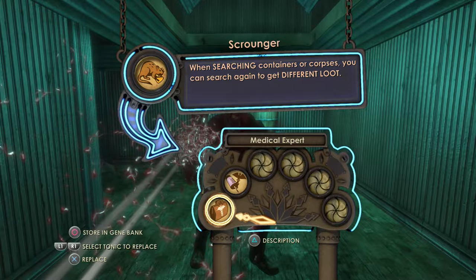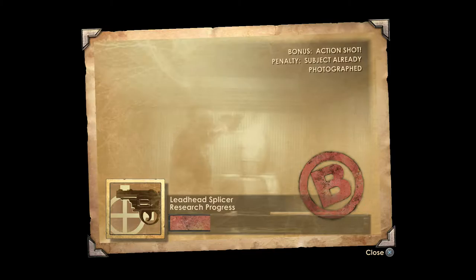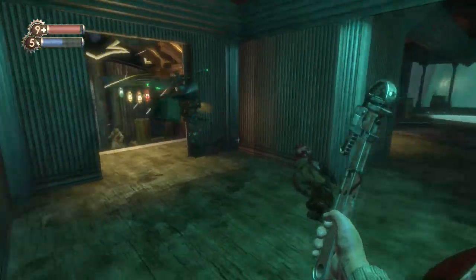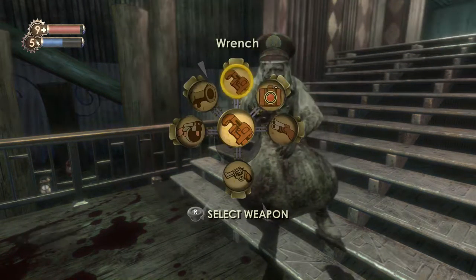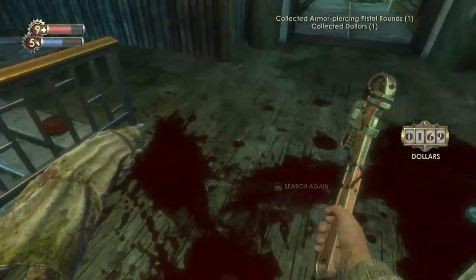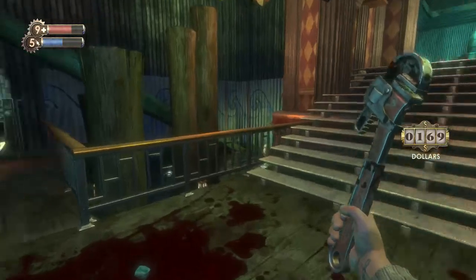I'm going to swap that in for EVE Link because it can give us a lot of extra loot. We're in the way of our own bot again. We're going to be able to research Leadhead splicers fast because there are Leadhead splicers everywhere. As you can see we can already do a hell of a lot more damage to those guys than we could before.